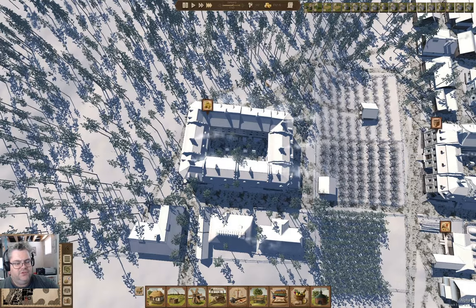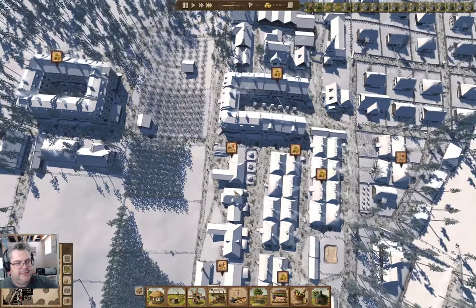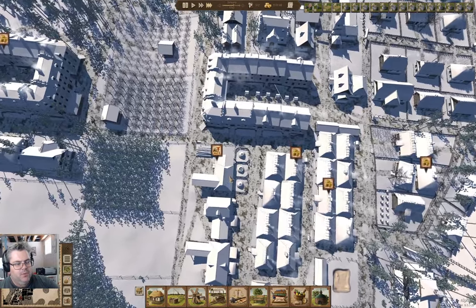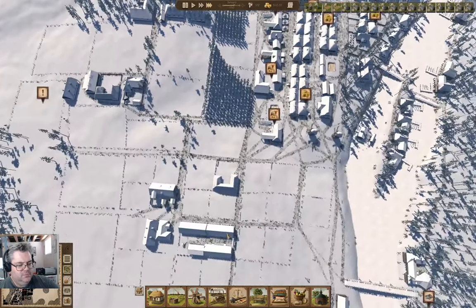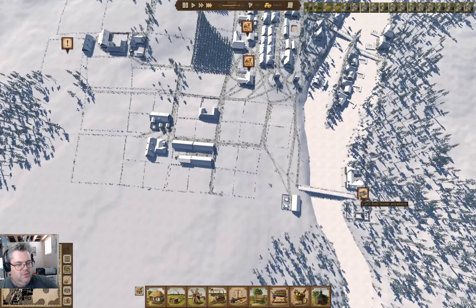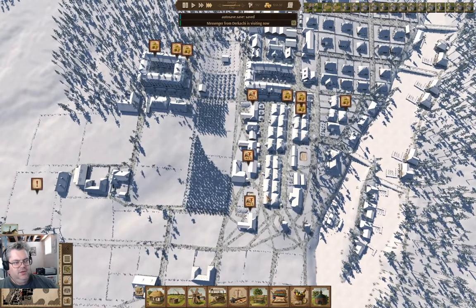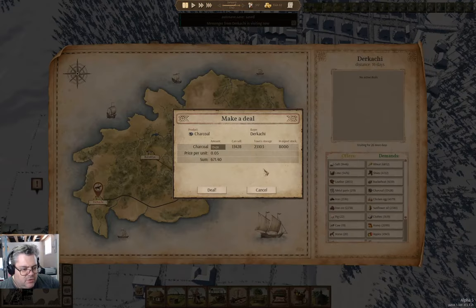Can't find stone anywhere — we don't have stone. Well, that would be a problem; I'm going to have to import some. We have a messenger from a place — they're buying charcoal.